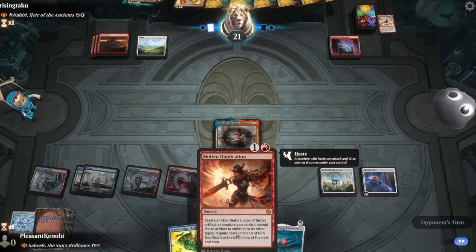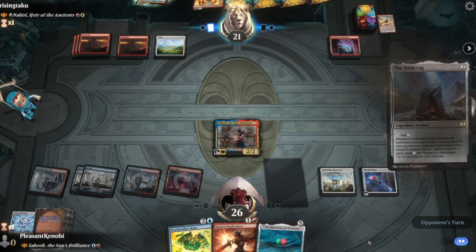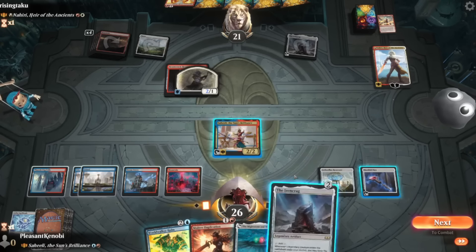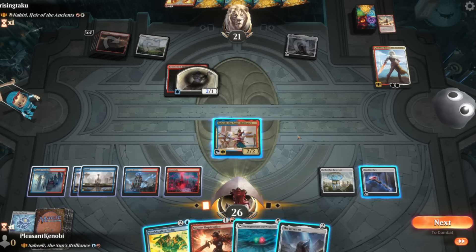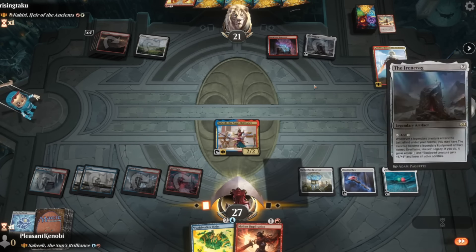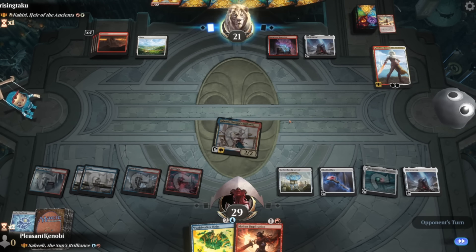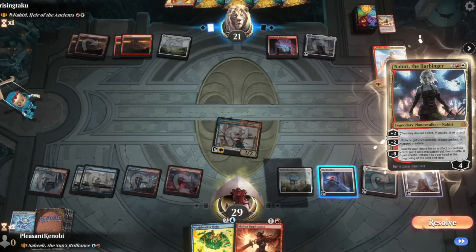Copy Aetherflux Reservoir with Saheeli, copy it with Molten Duplication, then with World Waker Helm, cast a spell and gain a load of life. We play an Iron Vise — a two mana colourless mana rock that every deck should be playing now. We'll Might Stone their creature, punch Nahiri for two, play Iron Vise. We can copy it next turn to draw cards and kill their stuff. I feel like I'm playing control when Saheeli is the aggressive commander — like a Geist of Saint Traft sort of effect. Except Saheeli is just a bear. A bear that sculpts robotic dinosaurs, but a bear nonetheless.